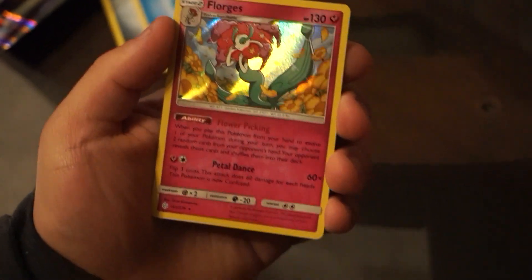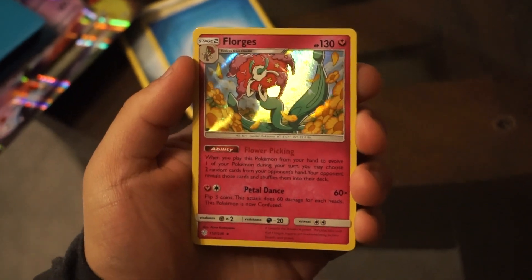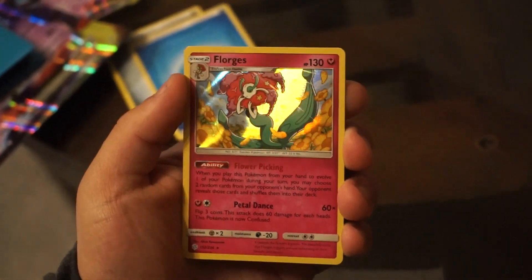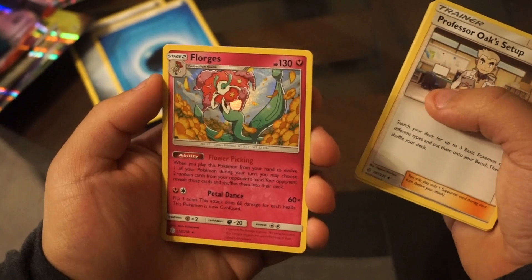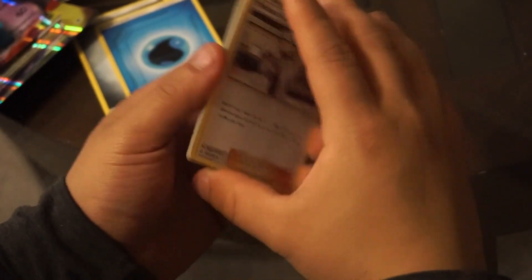When you play this Pokemon from your hand, during your turn you may choose two random cards from your opponent's hand, your opponent reveals those cards and shuffles them back to their deck. Nice - it's not bad. You know what that means - your cards are gonna be great.